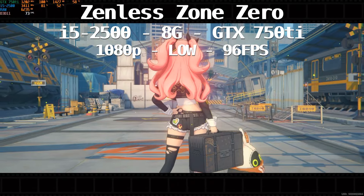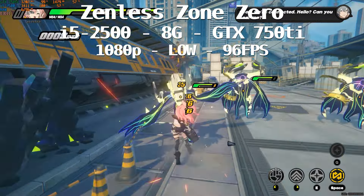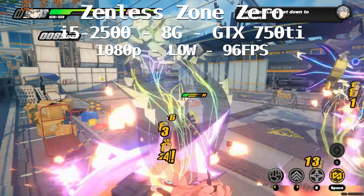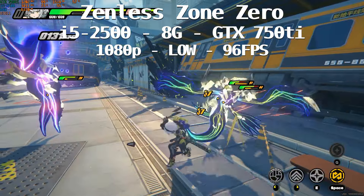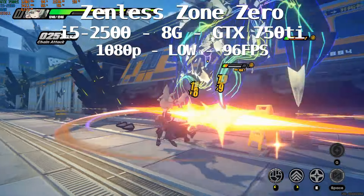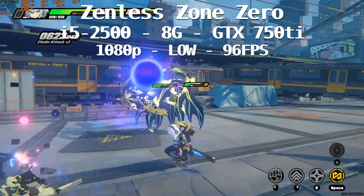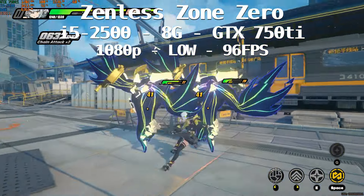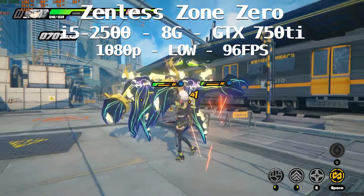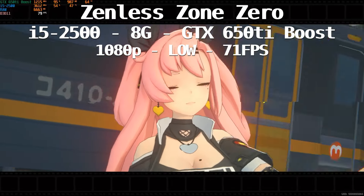Now let's drop another generation to the GTX 750 Ti. I'll go down by generation until I get in the 30 fps range — 950, 750, 650, 550 — I don't know how low I can go, but let's continue. The 750 Ti fares quite well: even with the GPU pegged at 100 percent, at 1080p low settings we're still averaging 81 fps, which is highly playable. CPU decision didn't change at all, and memory is down to 5.9 GB.